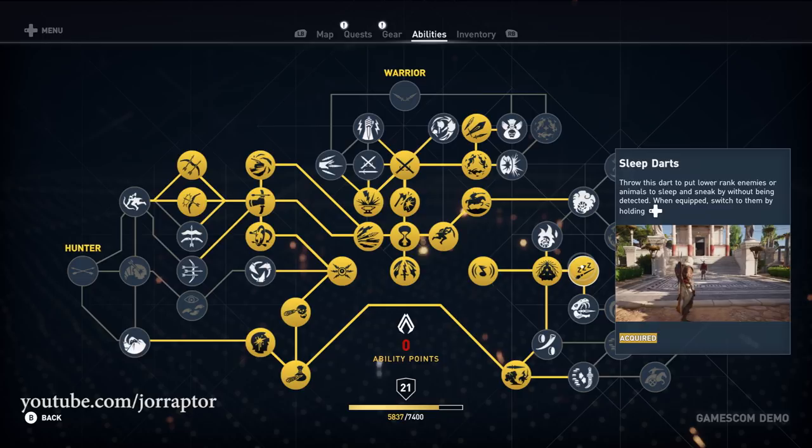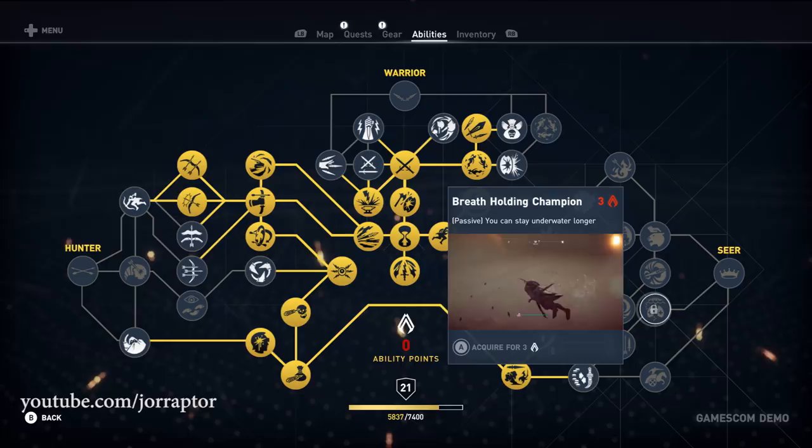Potion Darts is an active ability dealing damage over time to enemies. Breath Holding Champion lets you stay underwater for longer. Bursic is also pretty cool — if you sneak up to an unaware target you can turn them against their own allies with this ability. This really is the Seer at its best.